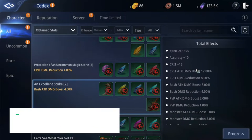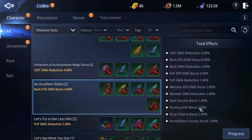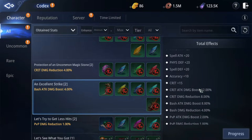Fifth is defense focus: HP and all types of damage reduction. So remember, focus first on drop chance, EXP, and copper boost.